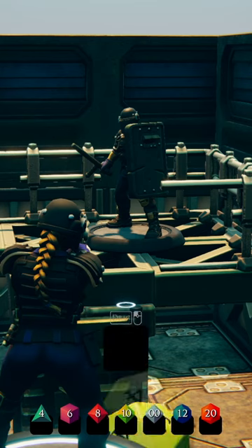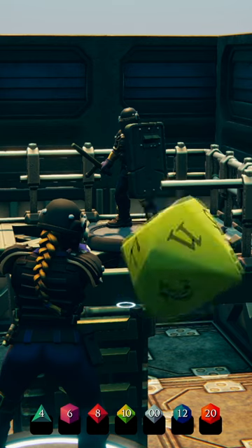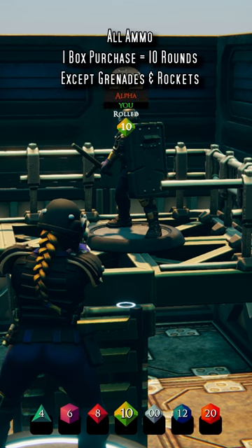Armor-piercing ammunition is self-explanatory in its purpose. What makes it fun, though, is how many things you can use it in. First off, armor-piercing ammunition will set you back 100 eddies a box of 10, or per grenade or rocket.